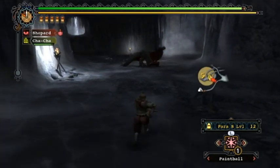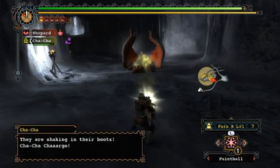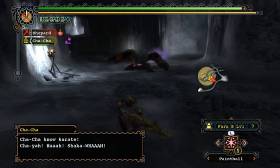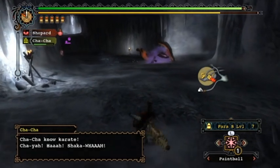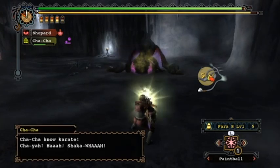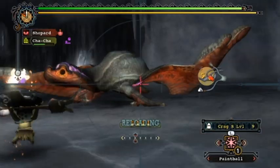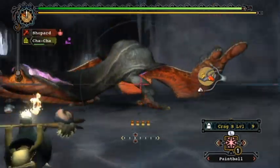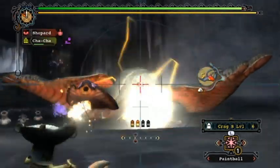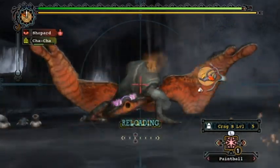Crag doesn't scale at all with high rank, but against a guy like Gigginox at low rank it's not a problem at all. Naturally with this set I get five paralysis shots, so I figured it's worth using because it's a chance to get a ton of damage off while he's sitting there paralyzed. Paralysis shots actually do decent damage on their own if you weren't aware — both paralysis and poison do damage.